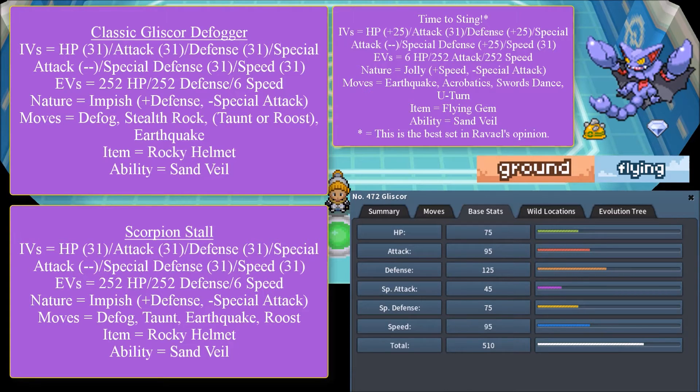Stealth Rock is excellent for Gliscor to set up, because who wants to address Gliscor with its base 95 Attack while it's looking at you? Starmie can threaten Gliscor into switching with Water or Ice-type moves, and while Gliscor switches out, Starmie can use Rapid Spin. You might ask about Excadrill using Rapid Spin — but Excadrill has a Ground-type weakness, and Gliscor's Earthquake can be fatal for Excadrill. If you have Excadrill issues, popping in a Gliscor should solve them, since Gliscor can take two or three hits from Excadrill with proper investment.